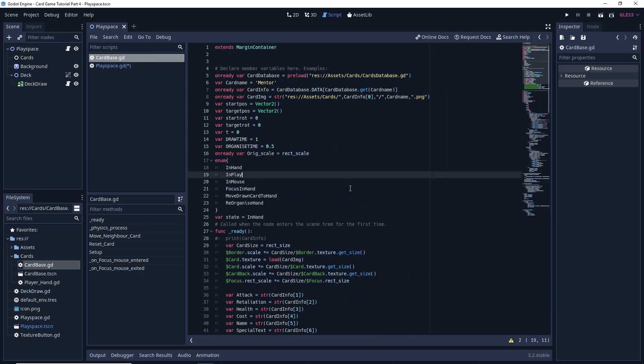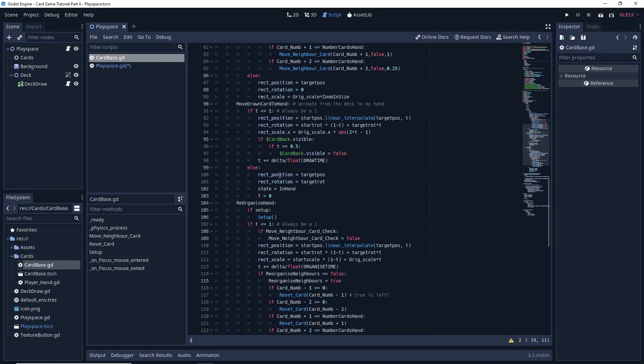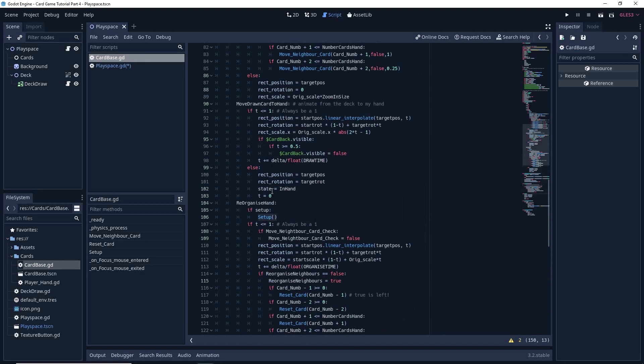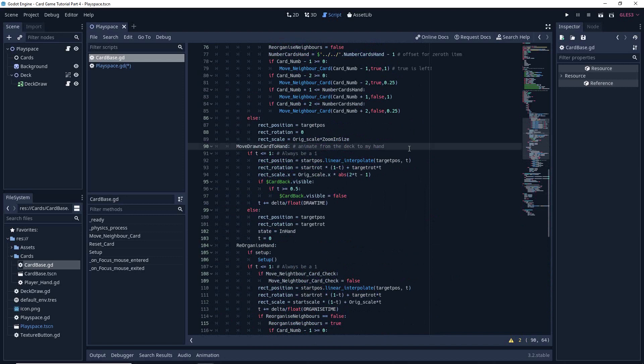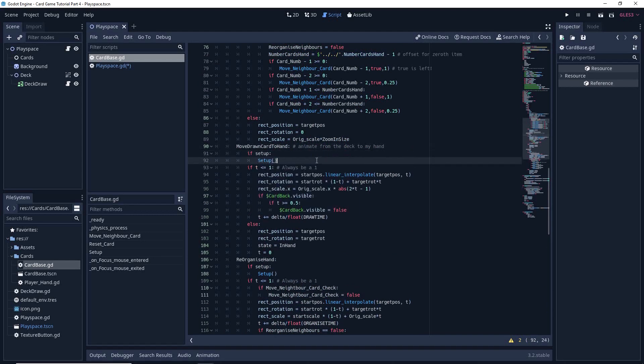And also in card base, I can include my setup function here in move_drawn_card_to_hand. I'll call that the exact same way it's been called everywhere else. So we're just going to say over here: if setup, we're going to call the setup function.